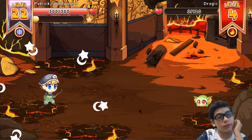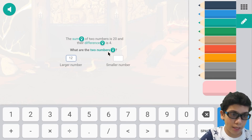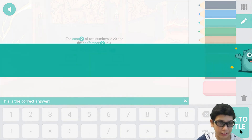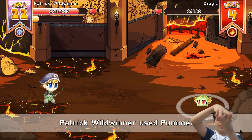We earned a new spell! Okay guys I'm back, I figured out the answer and it is 12 and 8. Vila correcto — compressing the power!